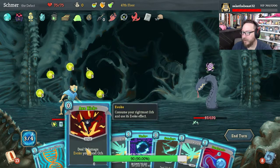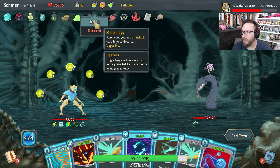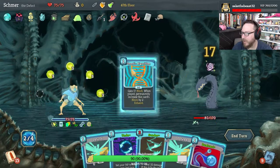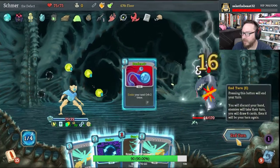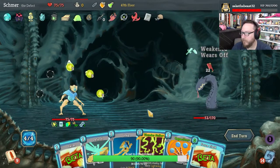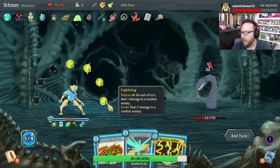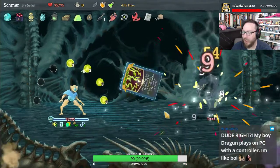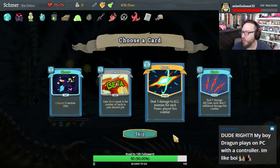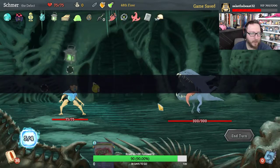Sunder would do a lot of damage but I wouldn't gain any energy. I'm gonna drink this and then Axe Kick. Go ahead and Genetic Algorithm to make it better. I think we Dual Cast and end our turn. Force Field is free. Capacitor made Leap free. 90 damage — it's all we need. Chaos, Stack, Nova — Nova is gonna be great, we play a lot of powers.